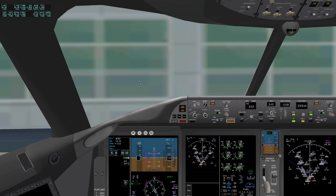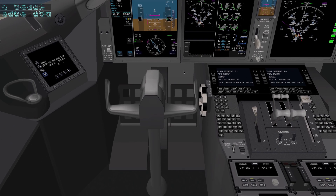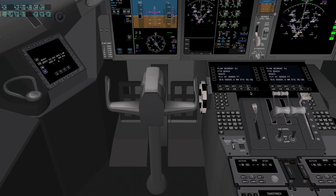Hey folks, Pilot Master 72 here bringing you part two of the Explained Tutorials, and this is going to be taxiing to your runway. We have just been cleared to fly that route, so now we're going to get taxi instructions from the ATC.